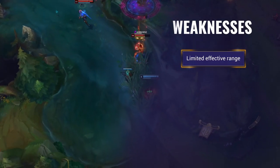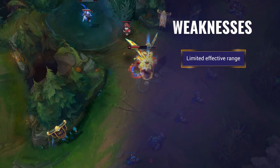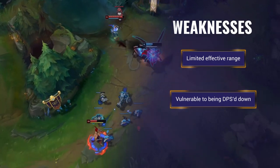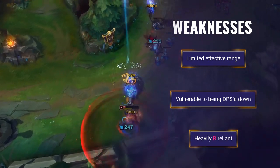As for his weaknesses, Swain struggles to deal with longer range threats. Unless his teammates help him get close, he won't be able to connect with them. Swain needs time in his ultimate to ramp up the damage and get value from the healing — targets who can shred through him quickly don't give him this chance. Swain is very ult reliant; whenever it's on cooldown he offers significantly less in fights.